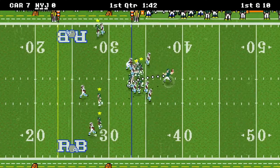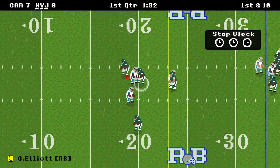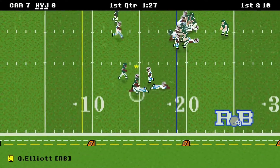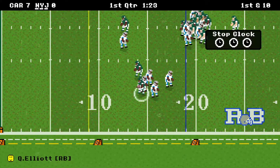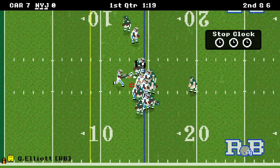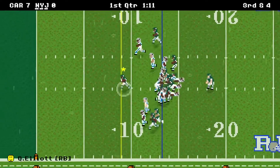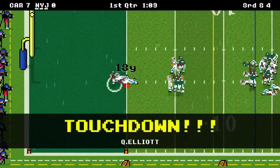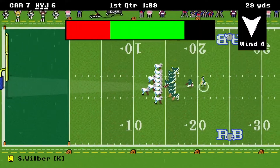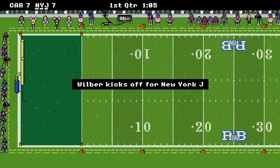On first down, going to throw out of the backfield to Elliott — I was hoping to get the tight end comebacker, but the route just wasn't developing. We get the first down. Hand to Elliott, he gets four yards, so it's second and six. We run it again, get one yard — third and five coming up. Third and five, we run it and perfectly find the hole in the line. We get a 13-yard touchdown. It's 7-6. Kick the extra point, fight the wind and make the kick. It's 7-7.